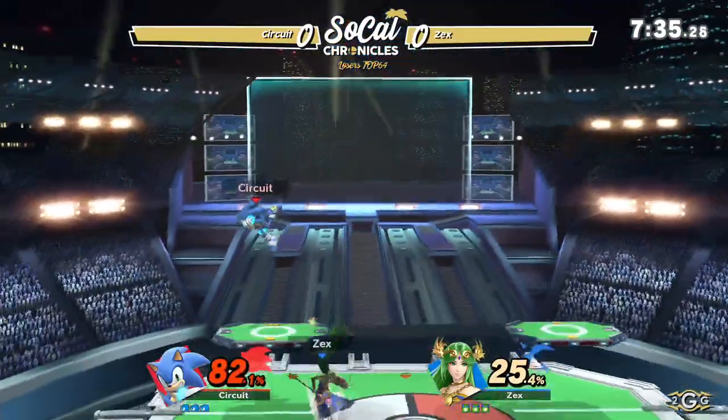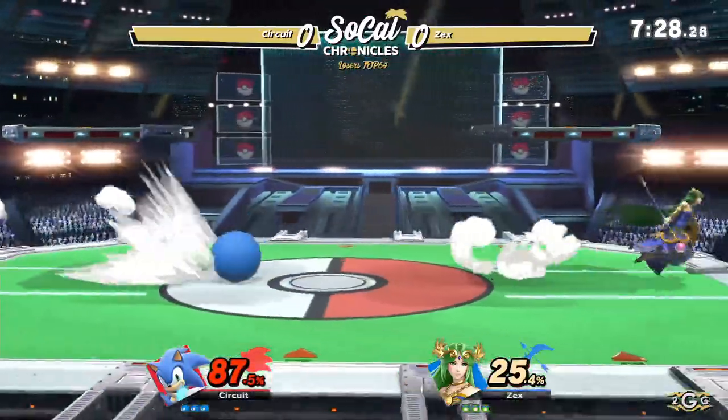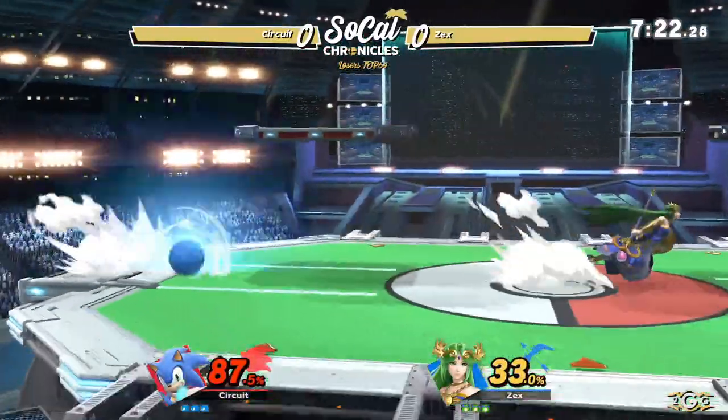She gets him with the up B, with the up air on the up B. And we actually see quite a bit of Palutena in SoCal.